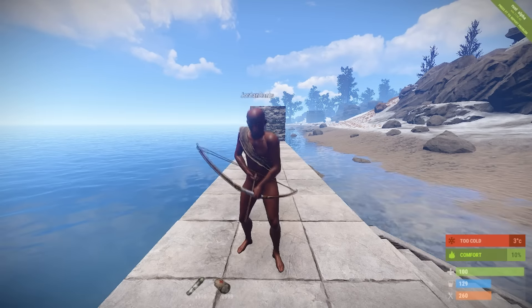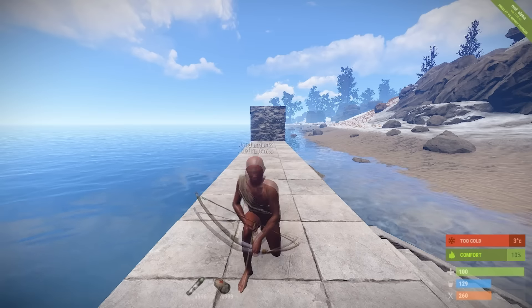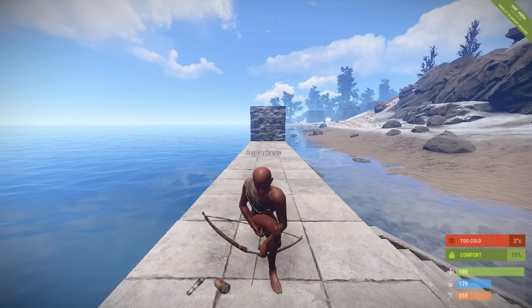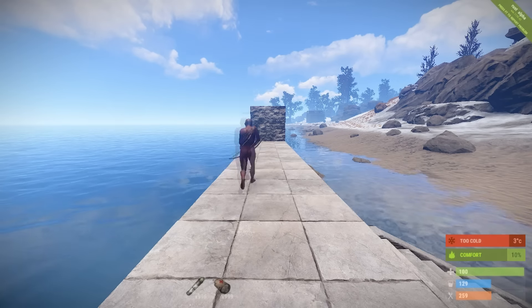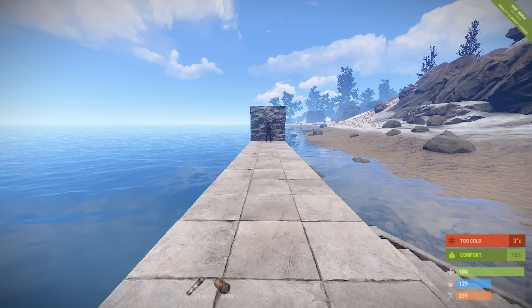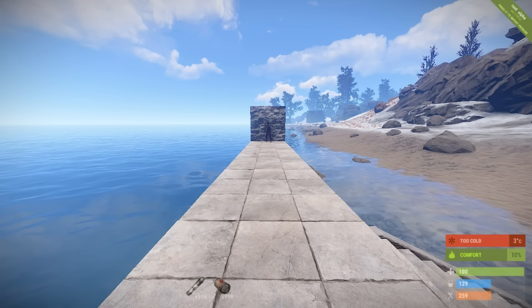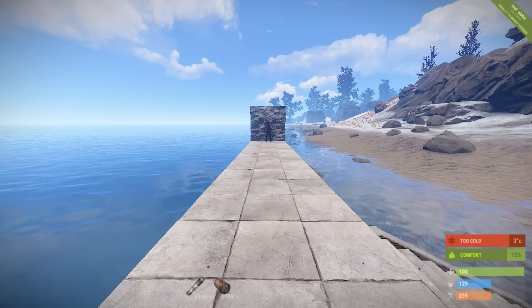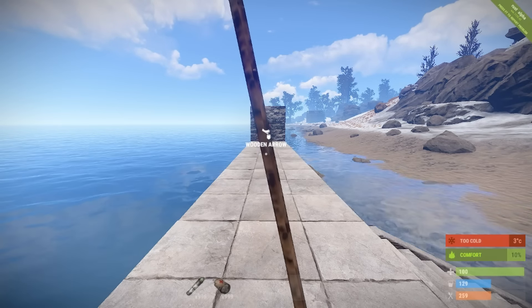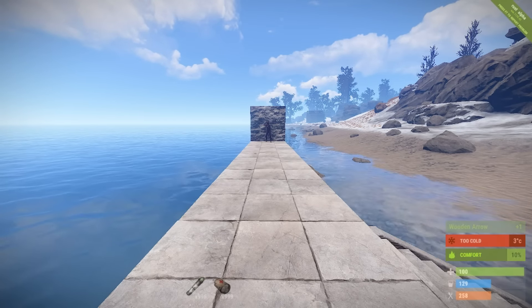Now we're going to be testing the damage values of this heavy armor. I've got my man Jordan Rance here with me and we're going to be testing all of the damage values from the bow up to the bolt action rifle. All of this is going to be done at a range of five foundations. First up, a bow headshot - and that does literally zero damage.